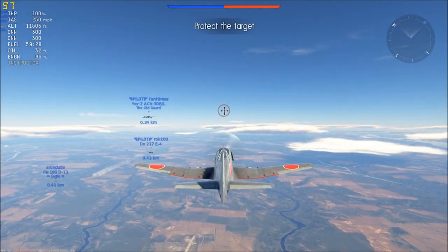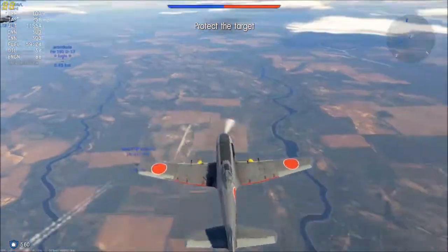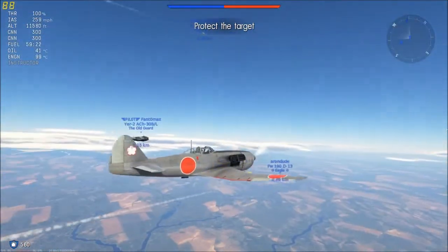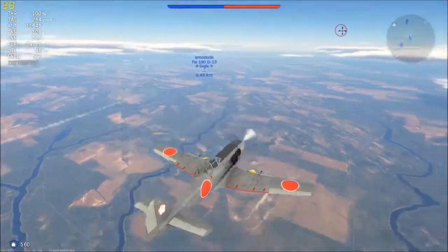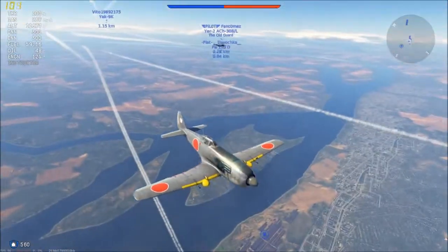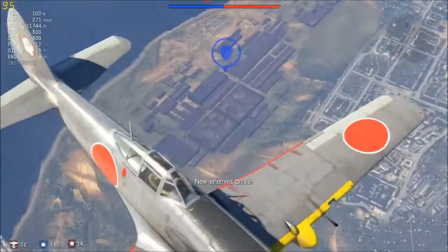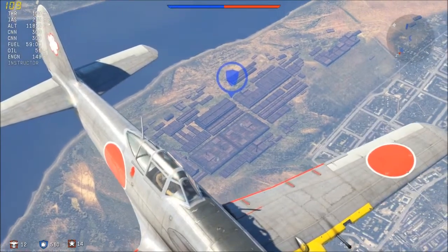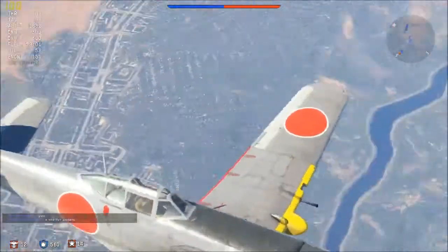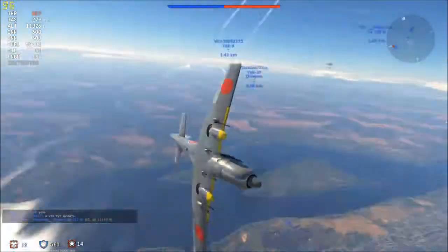You're flying against AI and you basically take on the AI. You've got to protect your targets — I believe we're protecting our base here. That's the thing we've got to protect. And it's actually a new model for a base, so that's interesting to see. If you look down there, it's actually like a factory rather than the stock standard base layout.